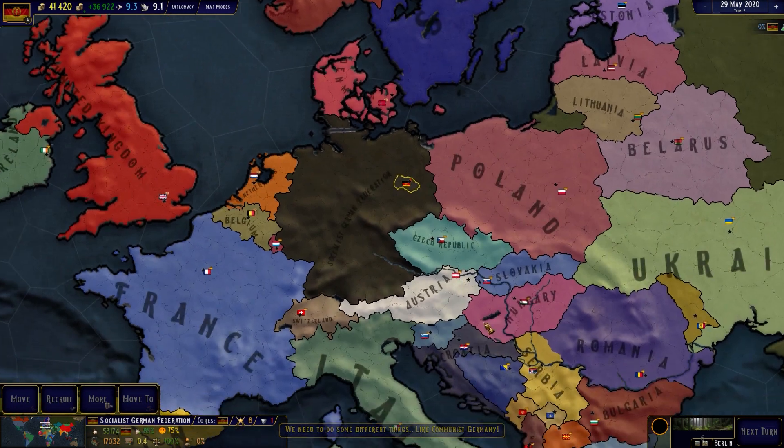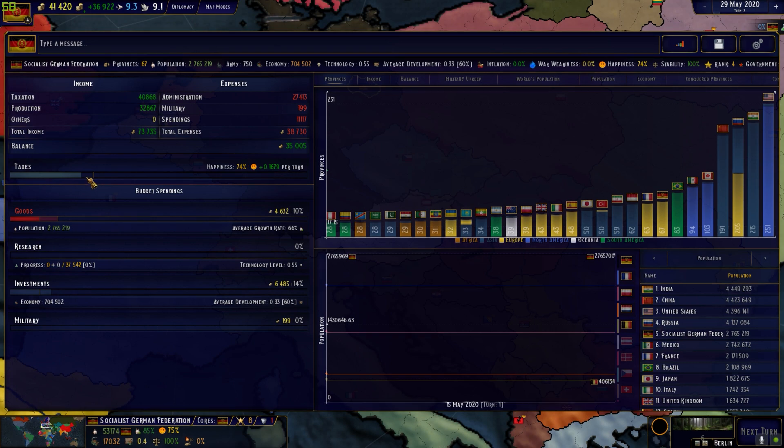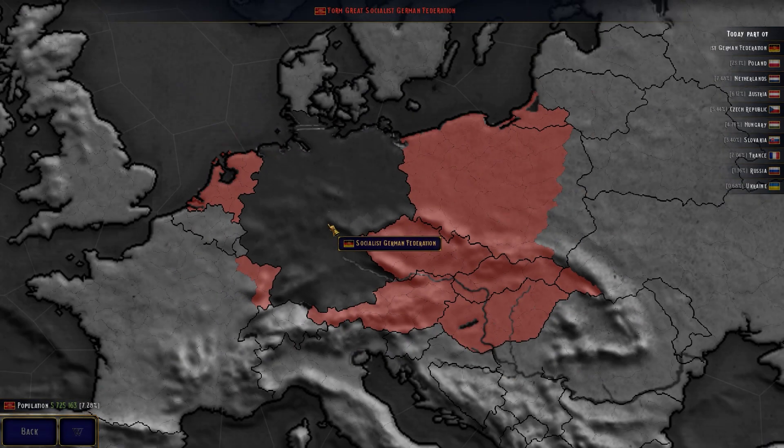We became the Socialist German Federation — nice! So we get more taxation, more goods, and less investments. And look into the formable nations — we can form the Greater Socialist German Federation!